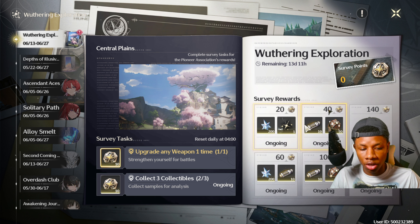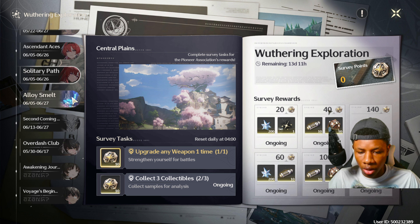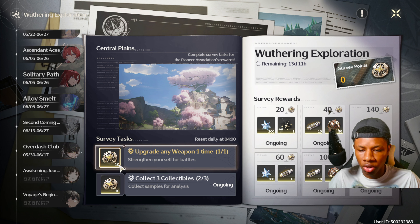You can get 800 asterisks in total, plus some echoes and echo EXP to level up your echoes. We have two characters coming up in the game, so make sure you have a lot of resources to level them up once they arrive. That's pretty much the Weathering Exploration event — just restart the game and you'll have access to the survey tasks.